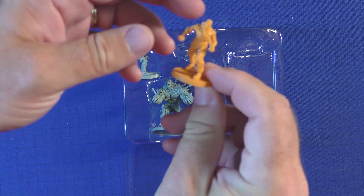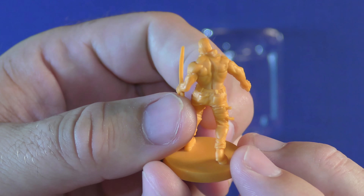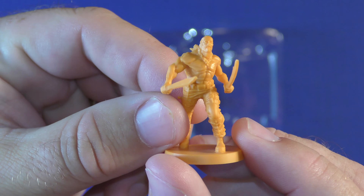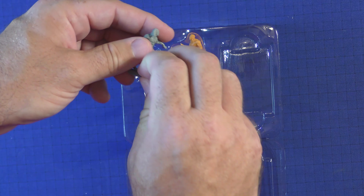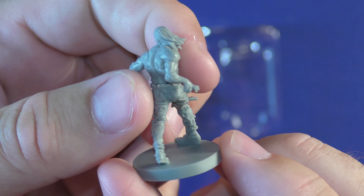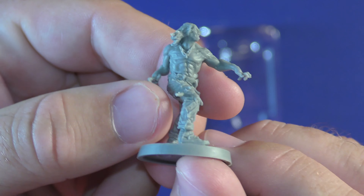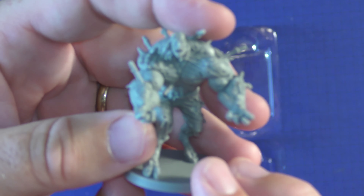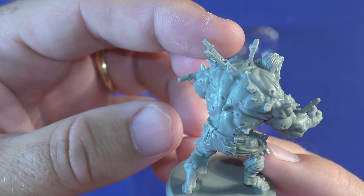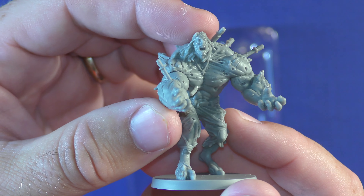You're going to get three miniatures that come with it. Here will be Danny himself, and of course he has machetes with him. Here is the zombie version. And then you have him when he turns into an abomination — look at all those swords going into him, all those machetes. This is a beautiful sculpt right here — really, really good.